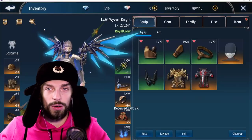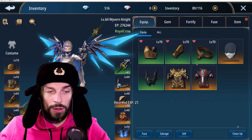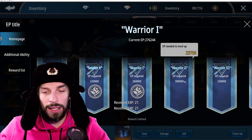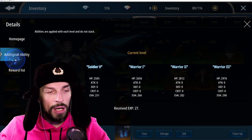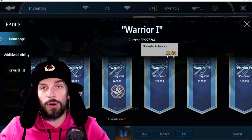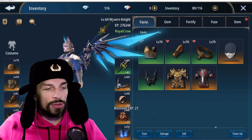Moving to the inventory — this is one of the main ways to upgrade your EP. One really important thing I always forget: click on the crown EP title button and claim your next EP title when you can. It gives a small stat boost and also increases the amount of money you're rewarded every day, which is really nice.